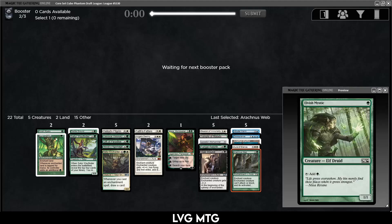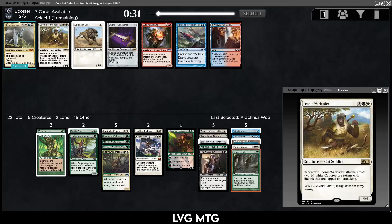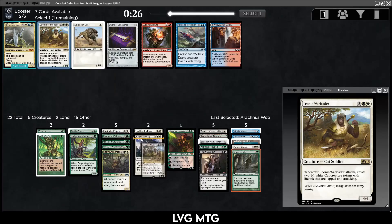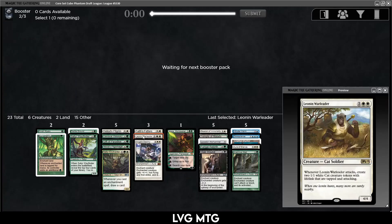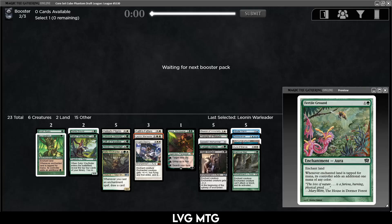We've seen some good setup cards — Wild Growth, Fertile Ground — but I would like to see some payoffs. Leonin War Leader is a pretty good creature, let's just take that. It's not on theme but it's just a good card. This is also kind of nice with Gift of Paradise and Wild Growth on the Forest, so we want to try and remember to put those on our Forest if we can.